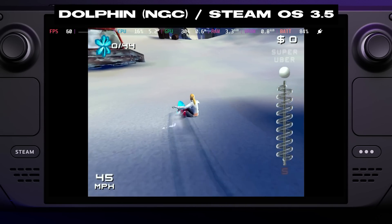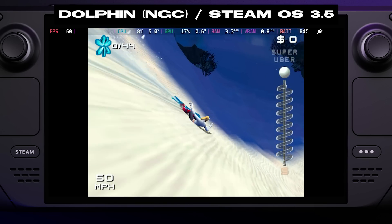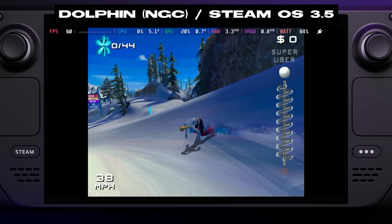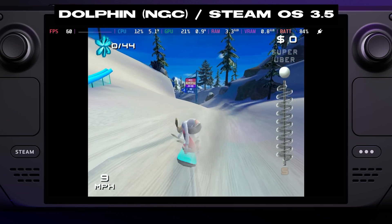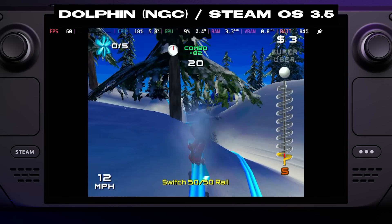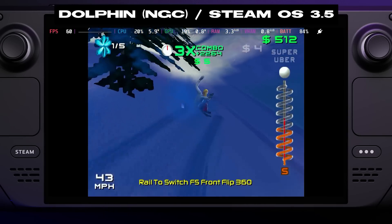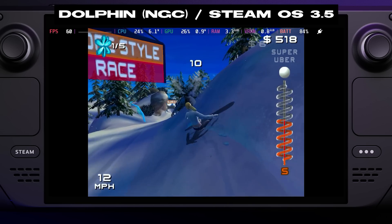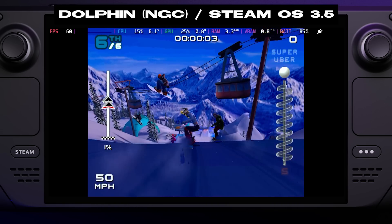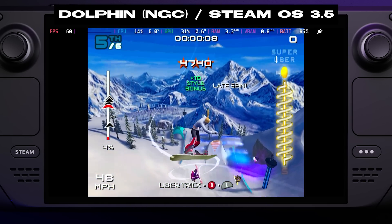Switching gears to our next title, we're revisiting SSX3's GameCube port for another spin down Mega Mountain. In my original SSX video, I was really disappointed that this particular port couldn't excel over the PS2 and Xbox versions of the game on Deck. Performance was overall quite good, with the exception of some hard drops to 30 frames per second. Working in conjunction with those drops was Dolphin's lousy frame pacing. I awarded the game with a 7 out of 10 for compatibility back in that original video. Jumping into the game via SteamOS 3.5 and we get a double whammy of fixes — the often erratic frame rate has been completely ironed out.